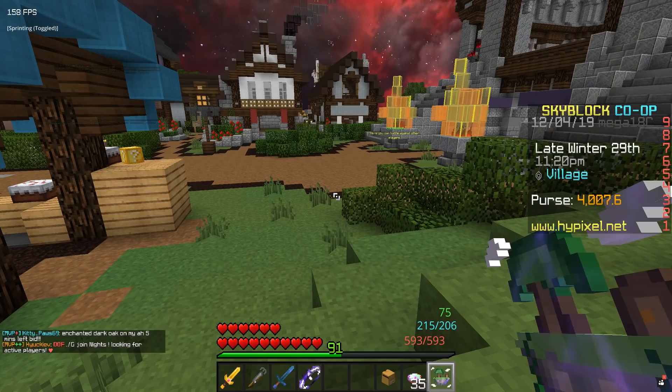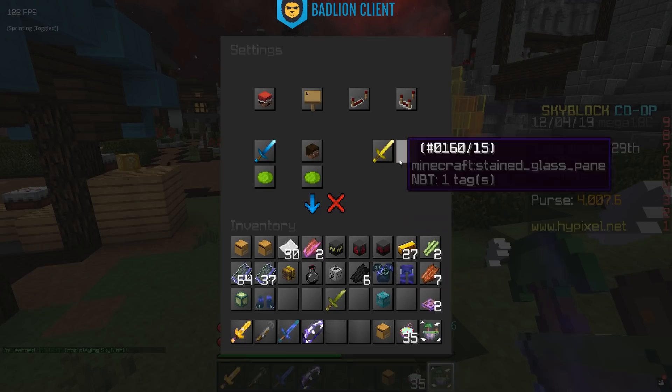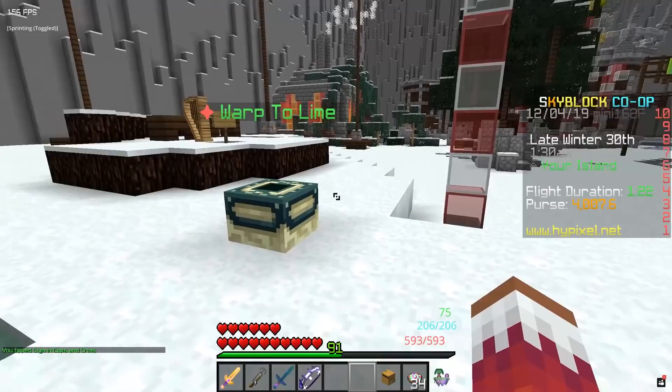The next change is you're able to change your item pickup settings. If you click on your Skyblock menu and go down to the bottom right to settings, you'll see player drops. You can click between picking up everything, uncommon, rare, epic, legendary, or special only, or even nothing. So on my solo I could set it to pick up literally nothing, which is nice. It's not a super big change but it's pretty nice that they added it.